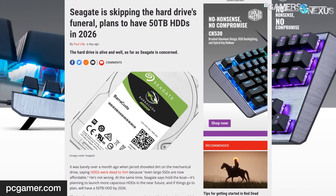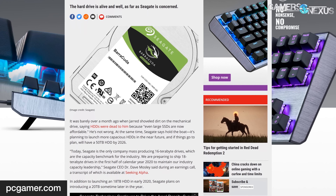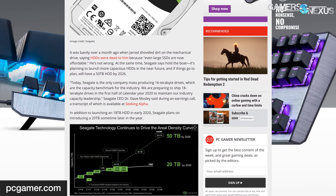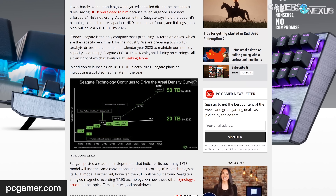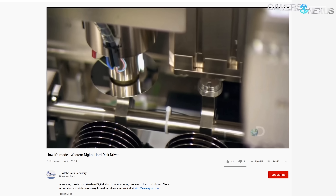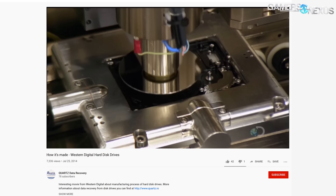Despite the continued push for much faster storage, Seagate is going all-in on hard drive development. In an earnings call, Seagate revealed its plans to keep spinning storage alive for the foreseeable future, stating it is the only company mass producing 16 terabyte drives and is preparing to ship 18 terabyte drives in the first half of calendar year 2020. Seagate did launch a 16 terabyte model for both enterprise and consumer segments over the summer. The 18 terabyte is based on the same nine-platter hard drive, and both 16 and 18 terabyte designs use CMR — conventional magnetic recording.